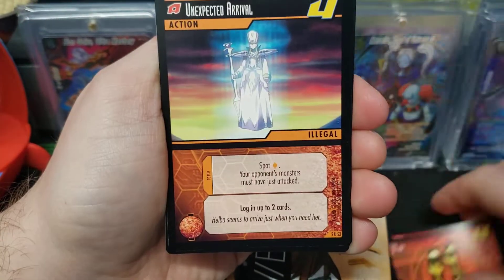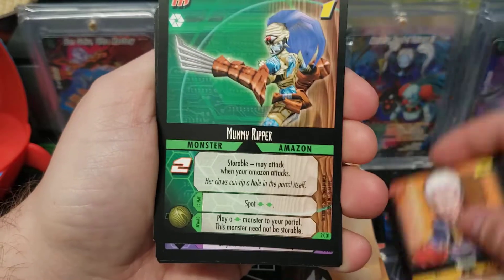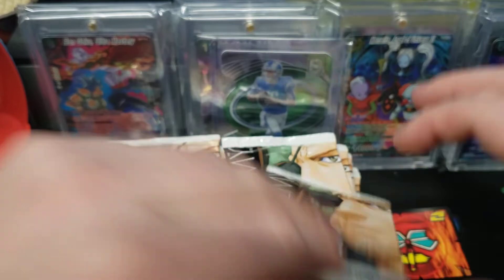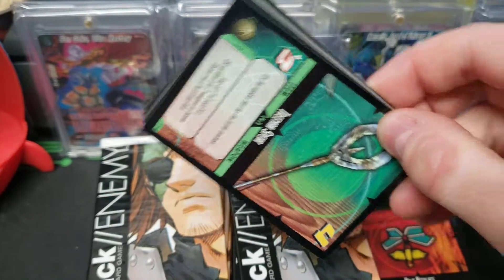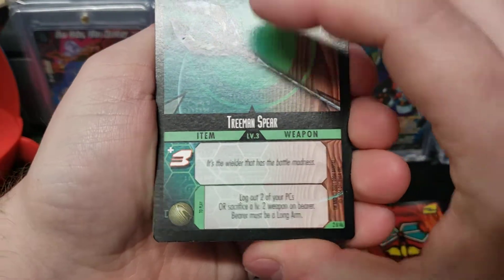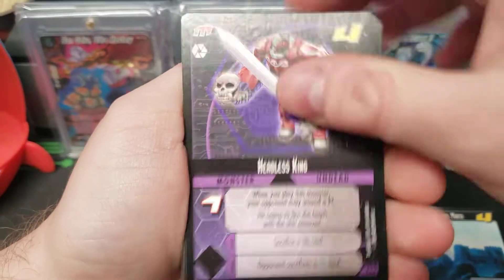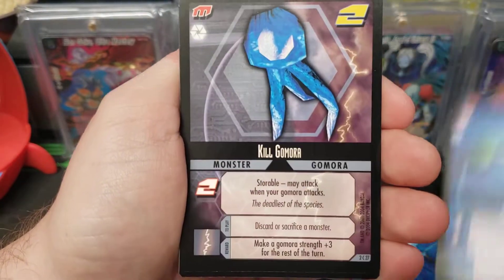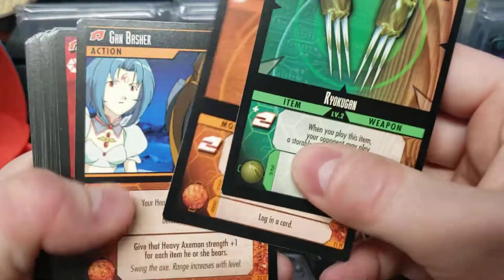Alrighty, no shinies yet. I'm not very sure — shinies might be in the promos and the starter decks or something. There's a U on some cards, so that's probably uncommon or rare, and a C on these ones so those are the commons.